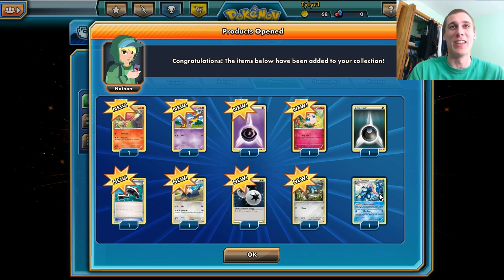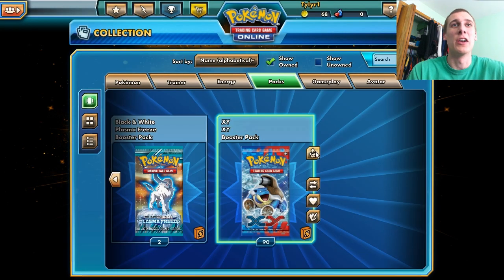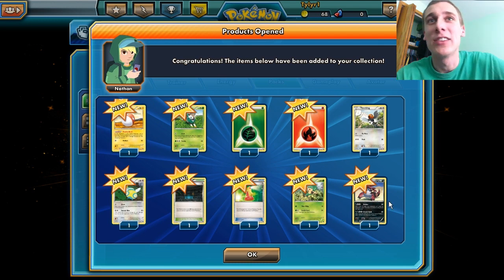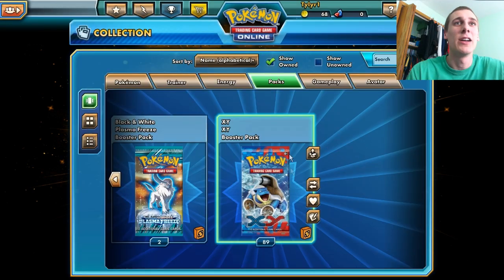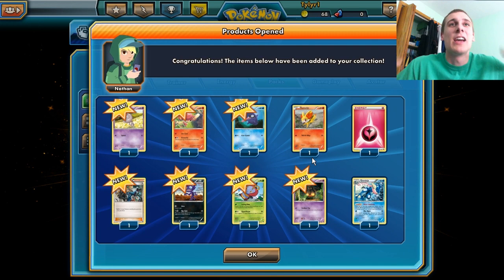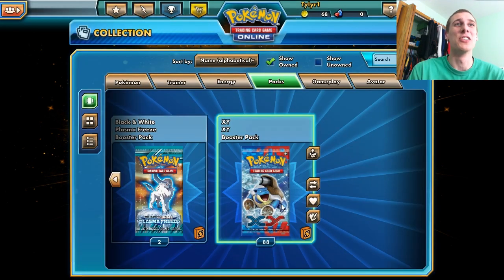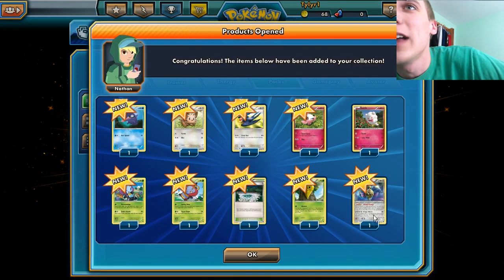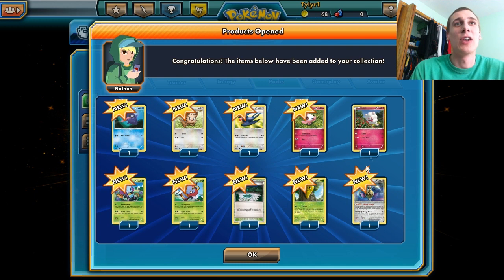Nothing really cool there. We haven't gotten any EX yet, but you know, there's only like six. We got another Greninja, so I'm happy about that. We will probably make a Greninja deck after this because Greninja's awesome. We got the Aegislash — or however you say it — and we got the Fairy Stadium Carbink, I think that is what it is.